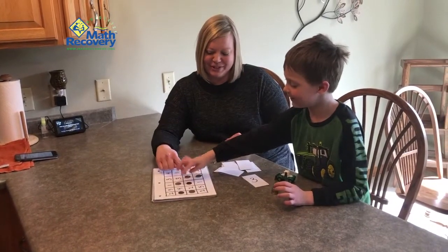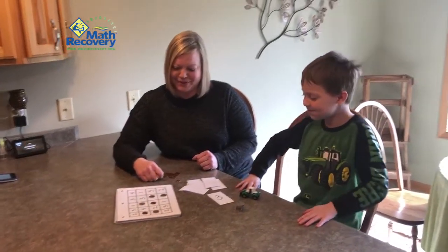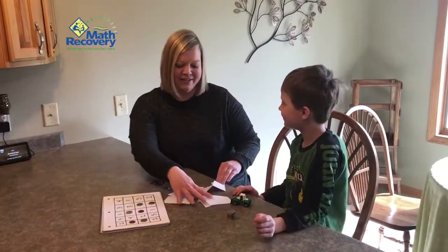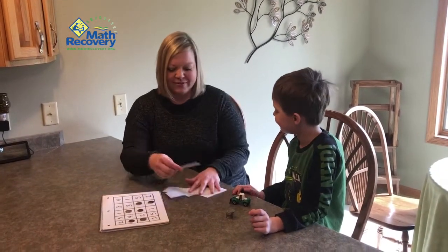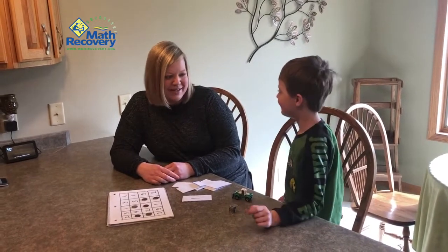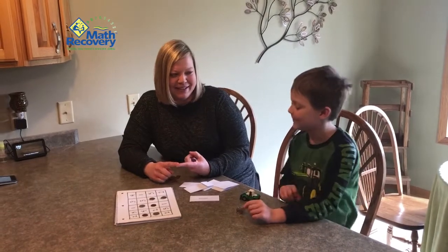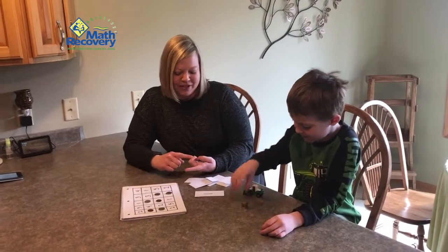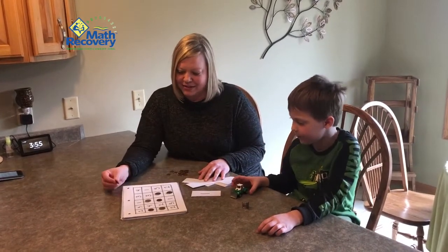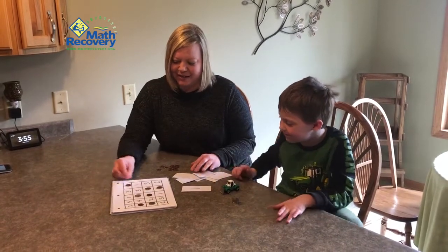Now look, Jace, you could win this way too. If you get one here and one here, that would be three in a row. So you can go up and down or diagonal to win — that way's called horizontal. I picked one. How many more do I need to get to five? I have one, so I need four more. I'm using your strategy: one, two, three, four more. So I'm gonna put mine right here on this four.